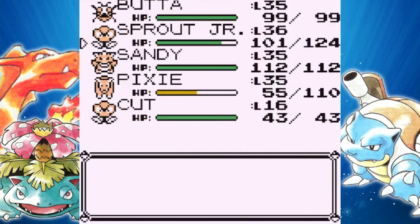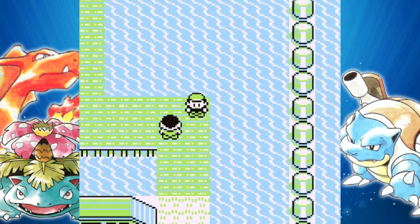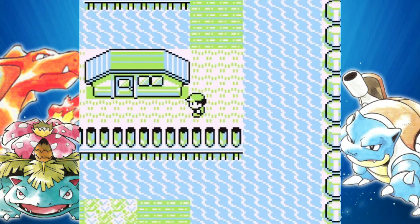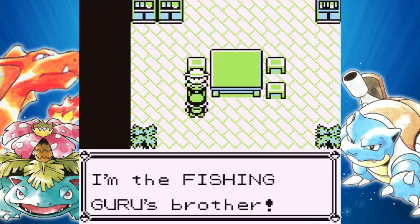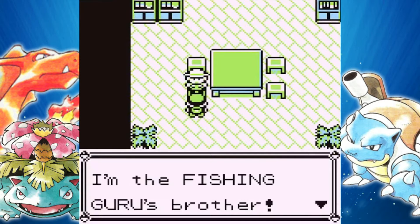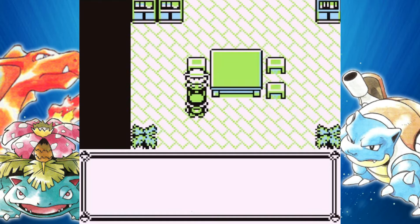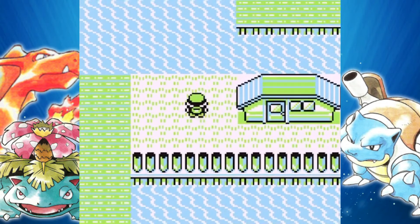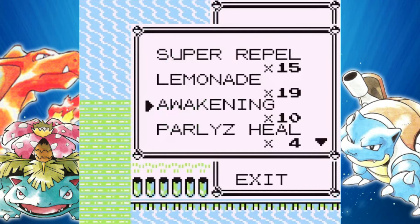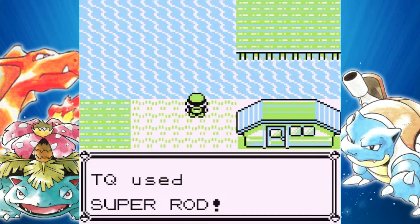Let's put Budda back up front. Down here is a house, and this is the house I have been waiting for. If you head inside, you're going to see a fishing guru — or well, he's the fishing guru's brother. Just answer yes to the question 'do you like fishing?' and he gives you the Super Rod. It's funny because if you come this way, you get the Super Rod before the Good Rod, because you don't get the Good Rod until Fuchsia City. So there's really no point in getting the Good Rod. I'm actually going to use the Super Rod to find my fifth team member.